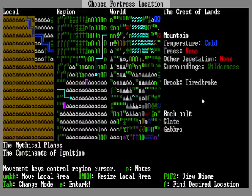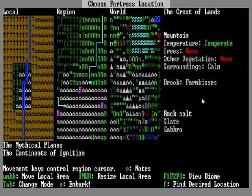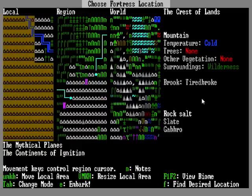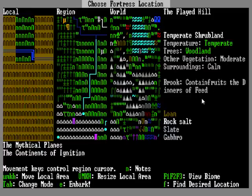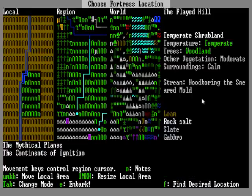These purple things over here that I'm moving my cursor around — these are goblin fortresses. You don't really want to start on top of those because they will murder you. Pretty much what you want to do if you're a beginner is start in a place with lots of vegetation and hopefully a brook — not a river, because a river will have carp in it and you'll die.